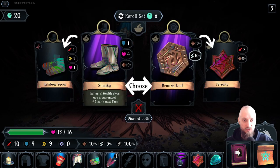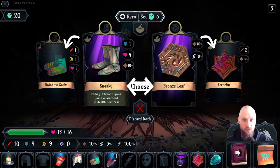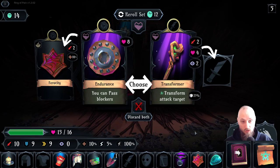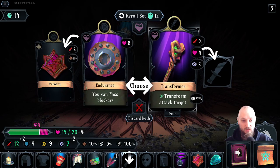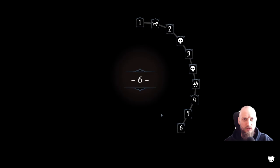Failing stealth gives you a guaranteed stealth next pass - okay. Bronze leaf is just giving me crit chance and DoT chance. I think I'm gonna go with that one, feels decent. Getting the DoT chance might help me out. I could also reroll this - actually I think I'm gonna reroll instead because none of these are really like oh, a purple item. What I have is also okay so this is just a little bit better. Rerolling might be very much worth it here. Transform attack target - that's very interesting. You can pass bloggers - no, let's take this one. Transform attack target 25 percent chance but it's also giving a lot of stats, a big stat boost.